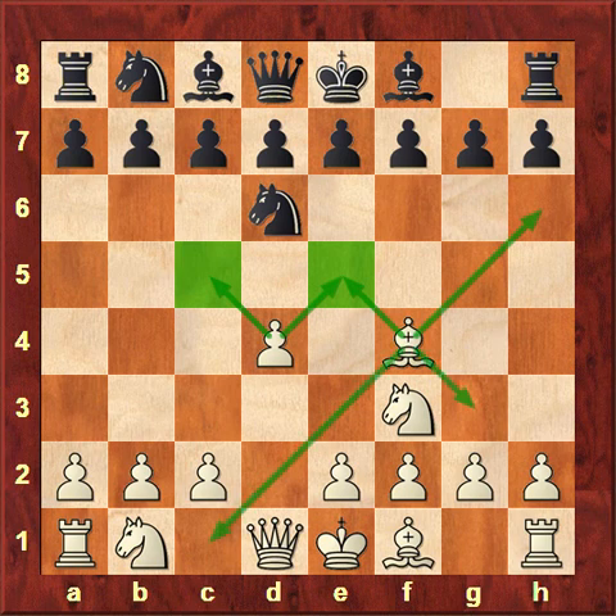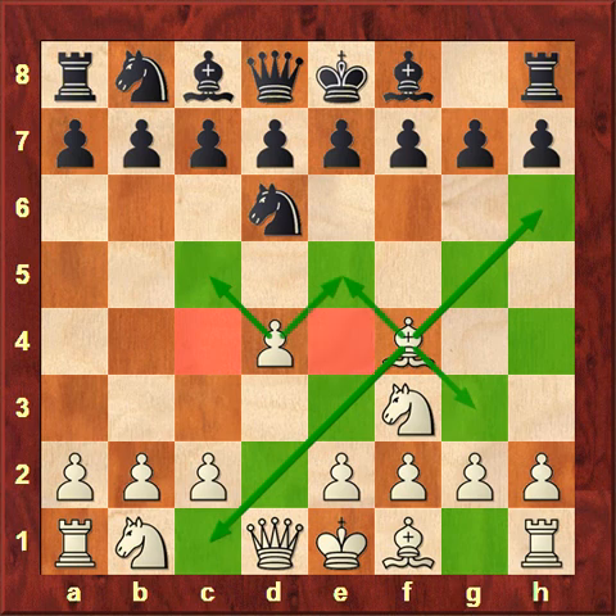White's pieces are controlling a lot of squares out here, and the white knight is covering additional squares. In contrast, the black knight is only controlling four squares — it moves in that L-shape and controls those four squares. The white pieces have more options, more power towards the center, and more of their army active. So the rule of thumb is: try not to move the same piece multiple times unless you have to, or unless there's a significant advantage in doing so.